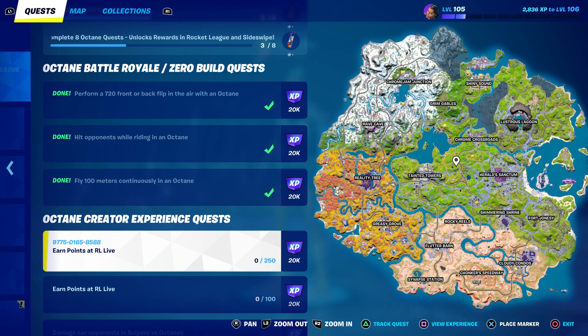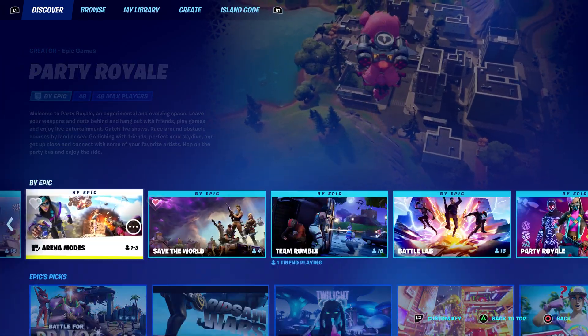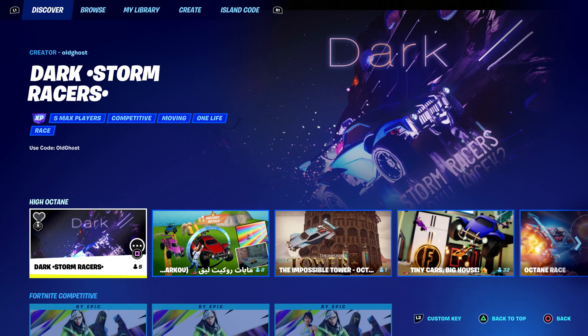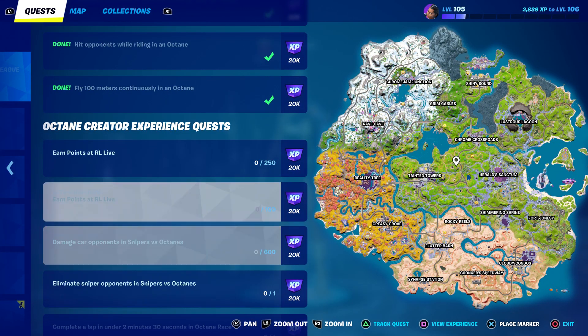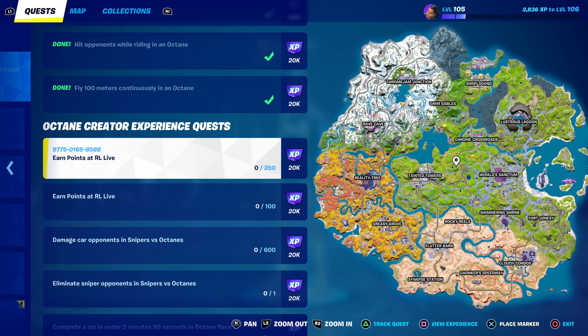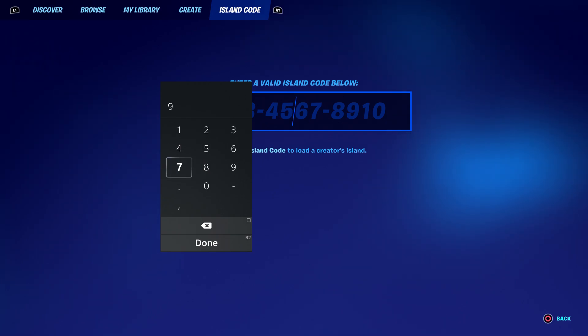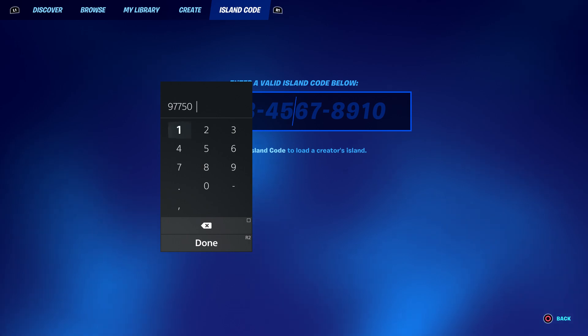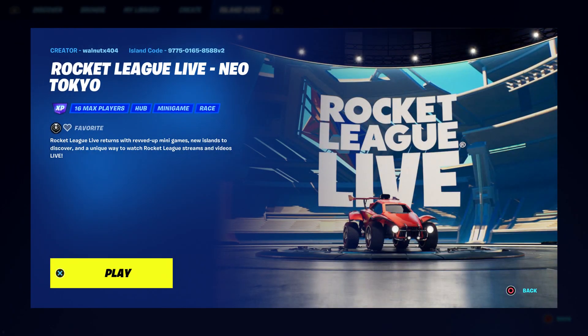We're going to do the first one, which is going to be very simple. Make sure you type in 977-501 and 658588. It does say 'by Epic' right here — it also says 'Epic pick' — but it doesn't have the name of the map. That's the reason I'm telling you guys, so if you want to do these challenges, I recommend entering the map code. The map code is 977-501 and 658588.